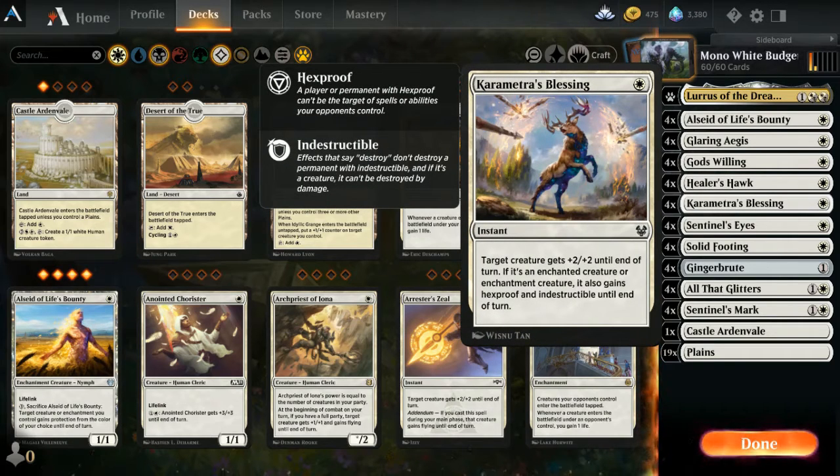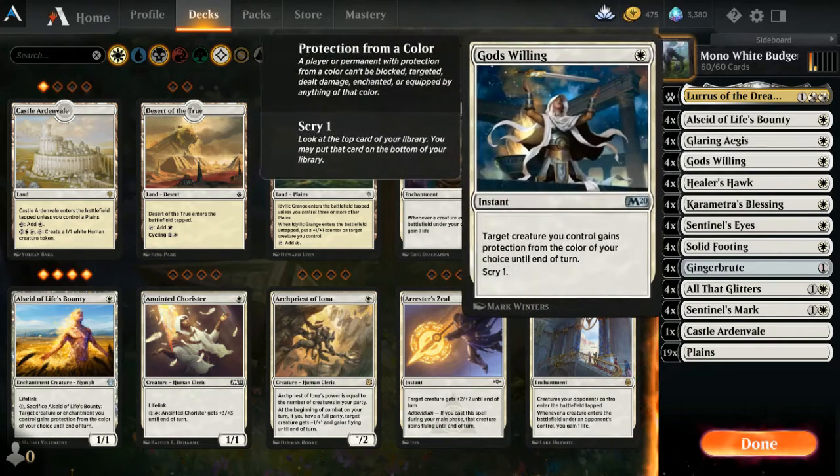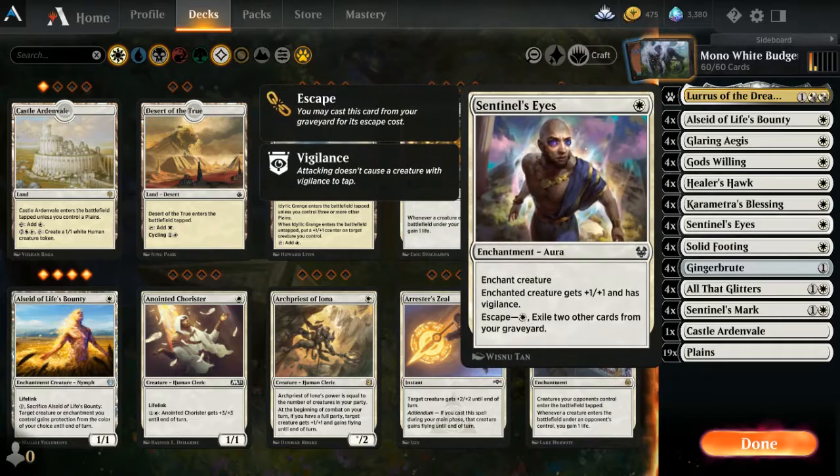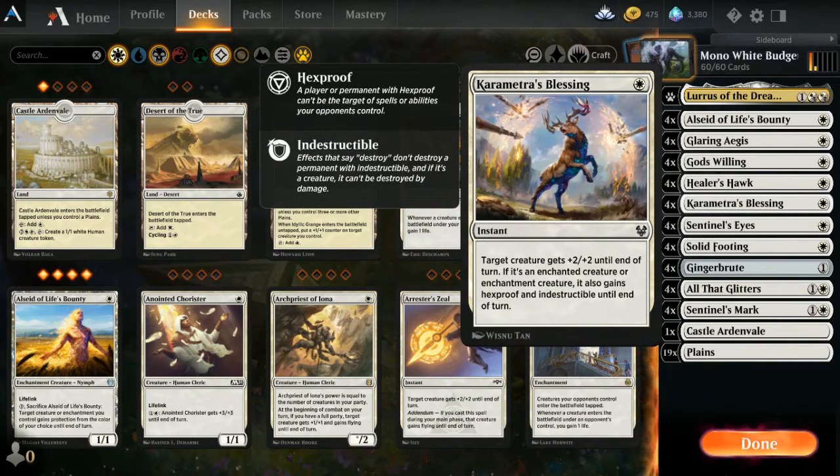Chirometi's Blessing is the other instant spell that protects your creatures alongside God's Willing. Also a one-drop with tremendous value — your creature gets plus two, plus two until end of turn. If it's an enchanted creature, meaning it already has an aura on it, it also gains hexproof and indestructible until end of turn. So this will not protect a Healer's Hawk, Al Said, or Ginger Brute alone — it needs an aura already attached.